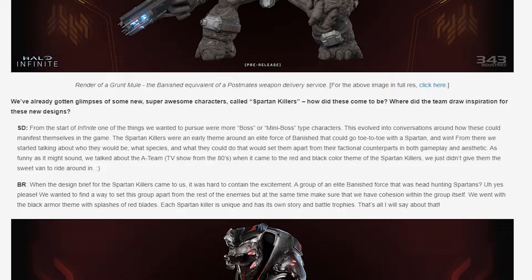We then get a telling of what exactly Spartan Killers are and where they come from creatively. From the start of Infinite, one of the things they wanted to pursue were more boss and mini-boss type characters. The Spartan Killers were an early theme around an elite force of Banished that could go toe-to-toe with a Spartan and win. From there, they started talking about who they would be, what species, and what they could do to set them apart in both gameplay and aesthetic. They actually talked about the A-Team when it came to the red and black color theme of the Spartan Killers — they just didn't give them the sweet van to ride around in.